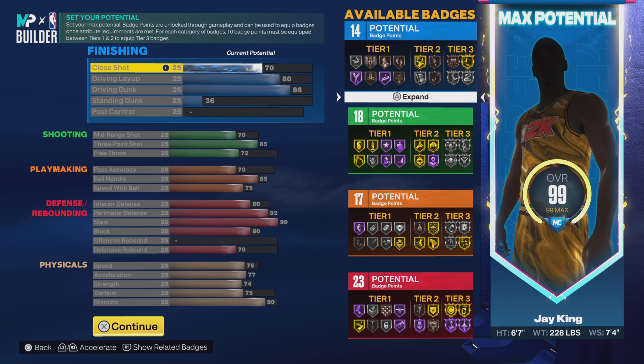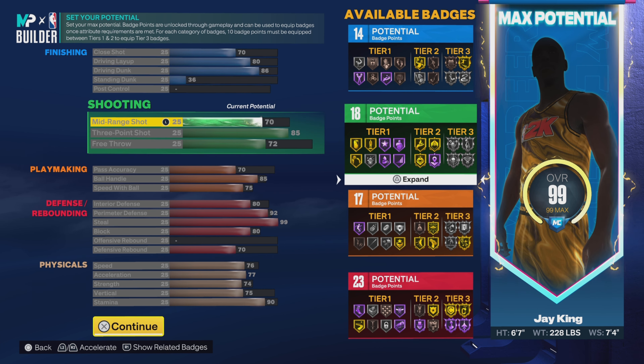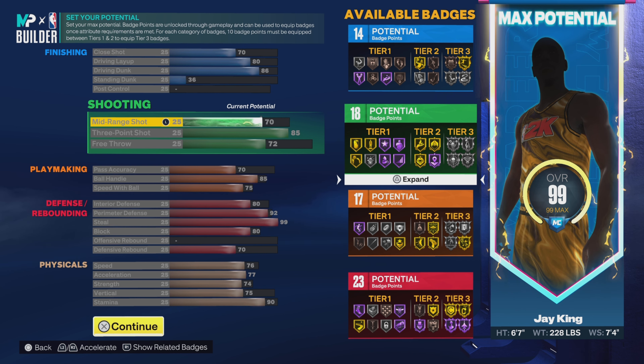70 on the close shot, 80 on the drive and layup, 86 on the drive and dunk — so you get the pro contact dunks. You get gold limitless takeoff along with silver posterizer. And you go 36 on the standing dunk. That'll give you 14 finishing badges. Going down to shooting: 70 on the mid-range, 85 on the three-ball, and 72 on the free throw. That gives us 18 shooting badges.